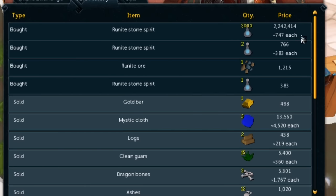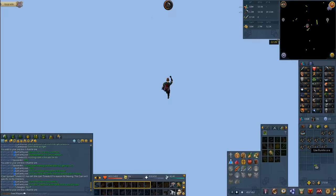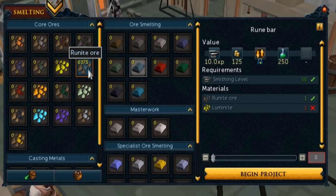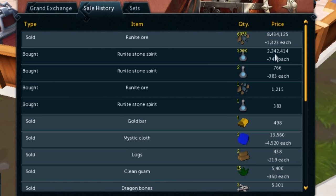Now it's time to go mine around 6,000 runeite ore. We've used all of our stone spirits, so let's go see how much runeite ore we've mined. We're also 65k away from 76 mining. We have 6,375 runeite ore to sell — we've been mining literally for the past two days, mostly AFK while working on guides on our main. There is 8.3 mil from the sale. We spent 2.2 mil on the stone spirits, which means we made about 6.2 mil profit. Absolutely fantastic.